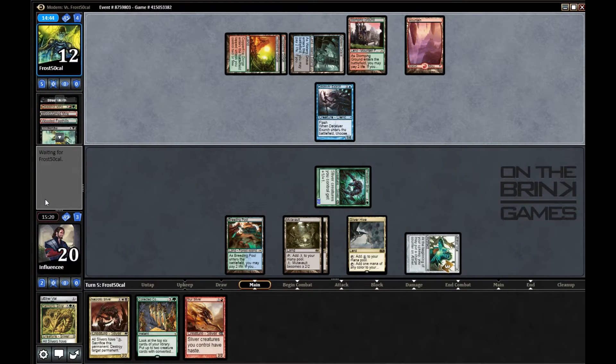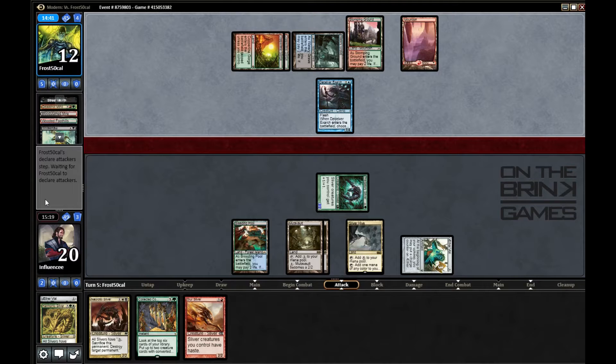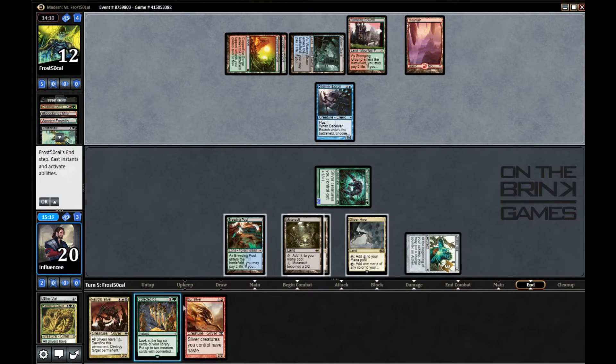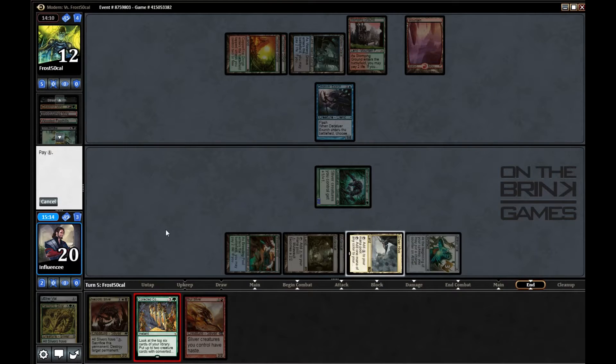I think he's played a land this turn. He could definitely have Simian Spirit Guide again, which would suck. He's probably thinking about attacking but one damage is nothing. Maybe he's thinking about how he died in game one to back-to-back Collected Company. I'm almost certain he has Simian Spirit Guide, but I don't know exactly how his deck plays all those cards. I'm going to attempt to cast Collected Company now.